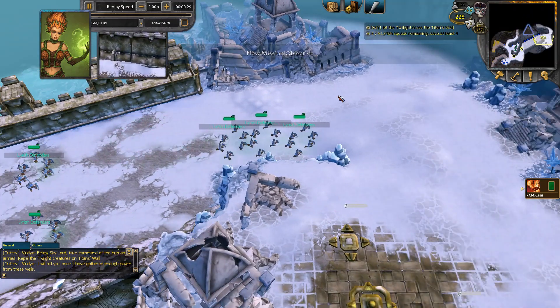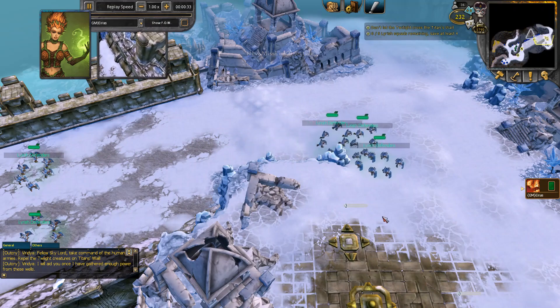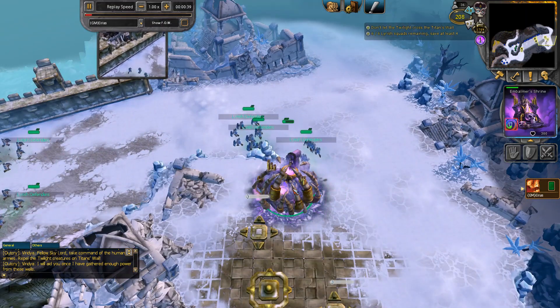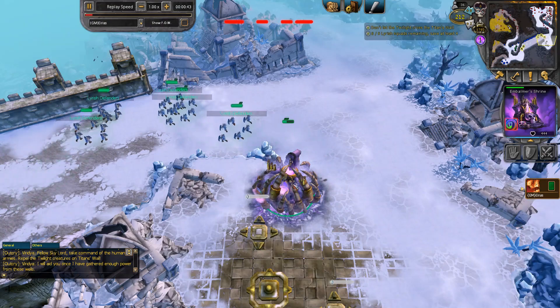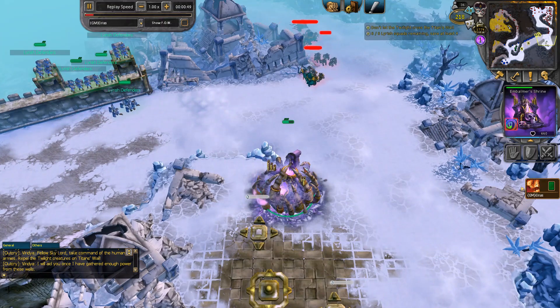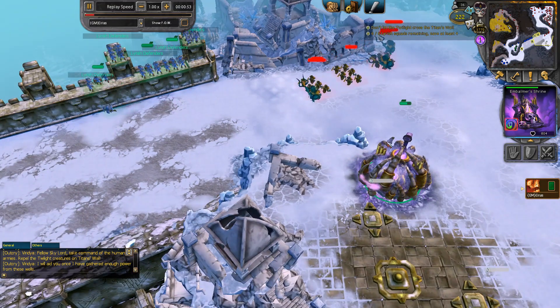My idea is to play this with pure shadow, because there are a couple of key cards in pure shadow that I think can be better than the typical run. First thing I do is build an embalmer shrine for ground presence. I take the tier 2 monument and want to get the embalmer shrine up as early as possible. Having the tier 2 up a little bit earlier doesn't matter much, and by placing the embalmer shrine at this specific spot, it's going to block the orb from shooting a little bit later.